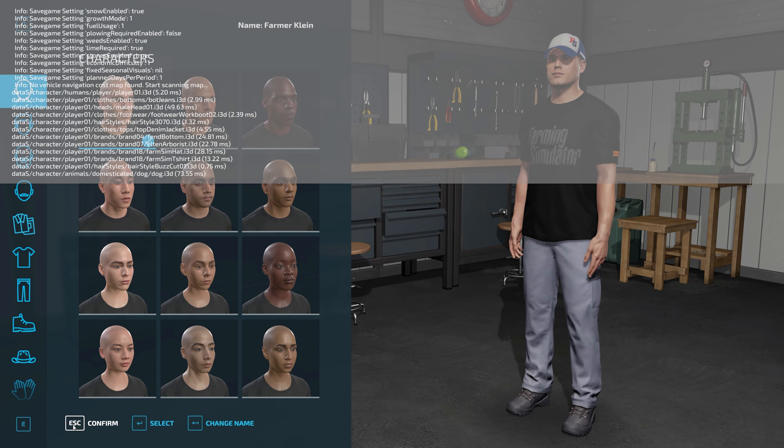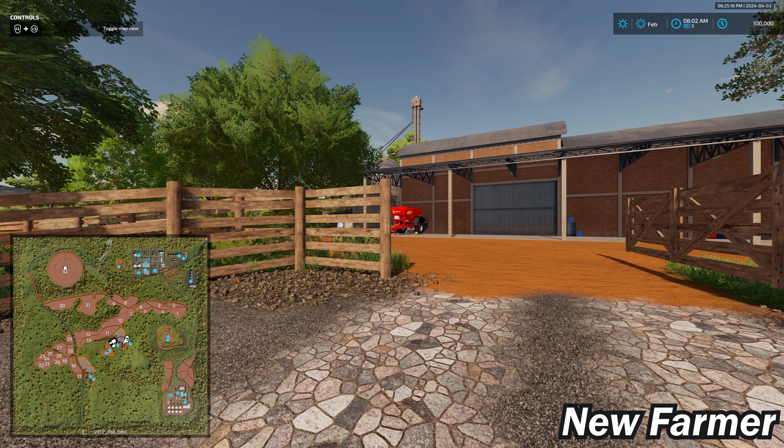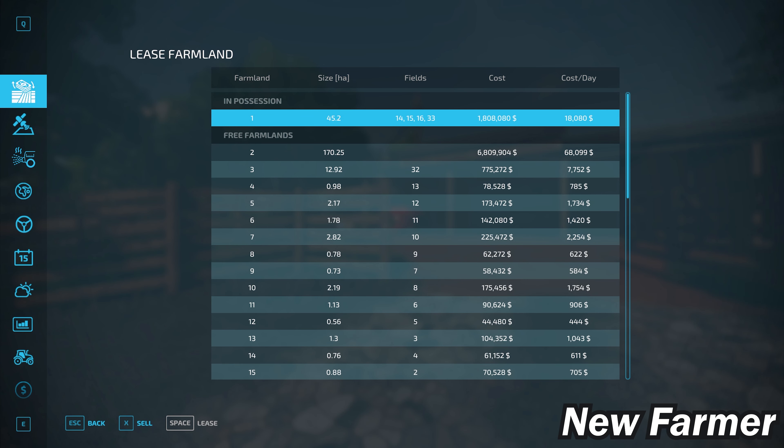In farm management or start from scratch modes, the main farm is built out exactly as you see it, but you do not own any starting machinery. In new farmer mode, you also do not own any land. Here at the main starting area, I did load this map on a low-end system and was suffering from some frame rate issues here at the farm, as well as to the northeast when we get into the town area.